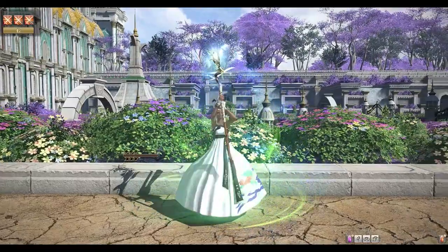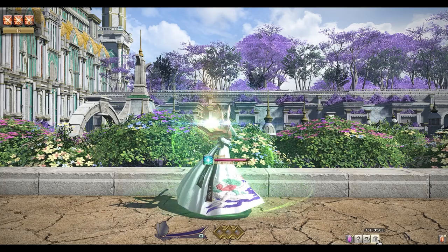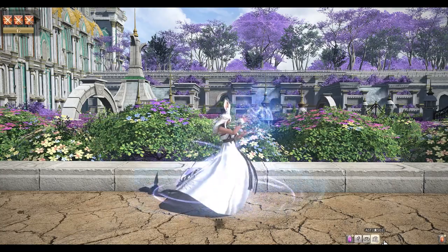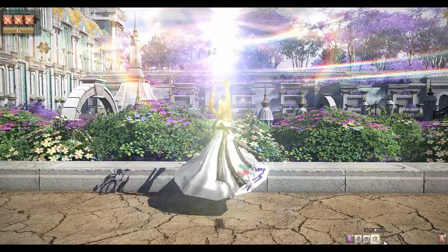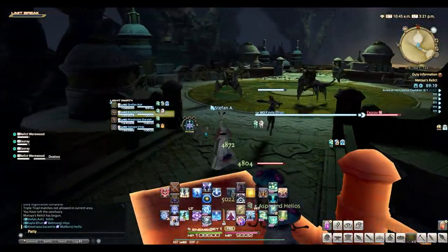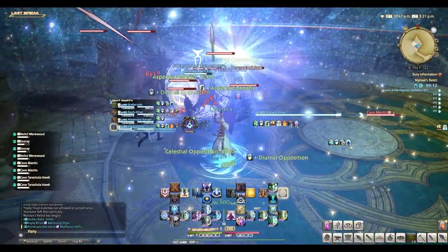White Mage has Cure 1, Cure 2, and Medica 1. Scholar has Physick, Adloquium, and Succor. Astrologian has Benefic 1, Benefic 2, and Helios. Basically you have your level 1 healing skill, your level 2 healing skill, and your AOE healing skill. Keep the tank alive while chipping away at your enemies — not much to focus on here other than that.